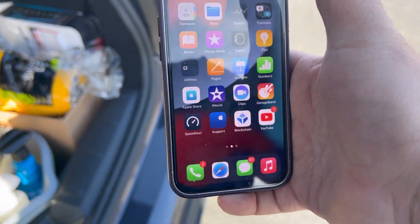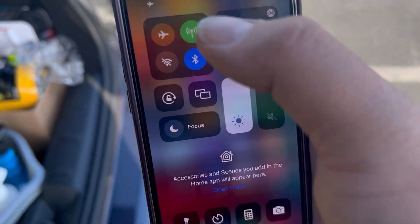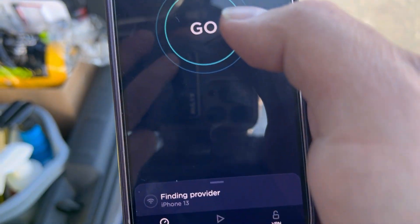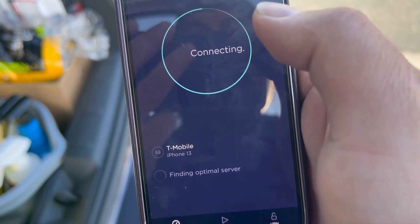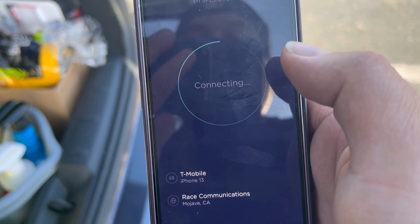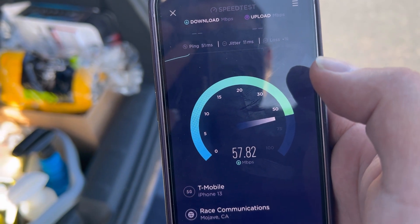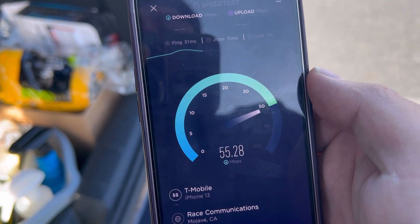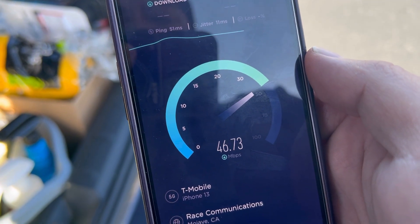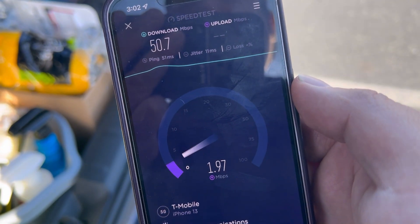It seems that T-Mobile does not want to speed test even though we have a full signal. Putting it in airplane mode once again. Will it even load a server? There we go — 51 ping, 11 jitter.